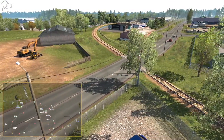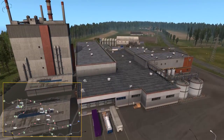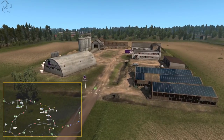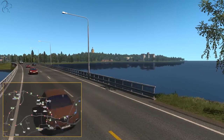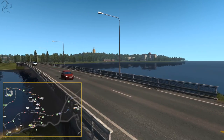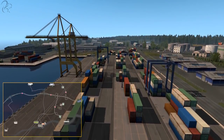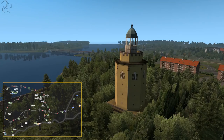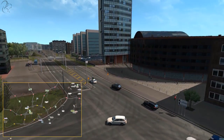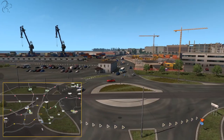Continuing on Route 12 to the east, we have Kouvola, north of Kotka. It's industrial and farming areas with very little housing, but there is a garage available for purchase. Kotka itself is a southern coastal town with a container port located just down here and industrial areas with jobs. It doesn't have a ferry, but it does have a rather interesting bell tower.